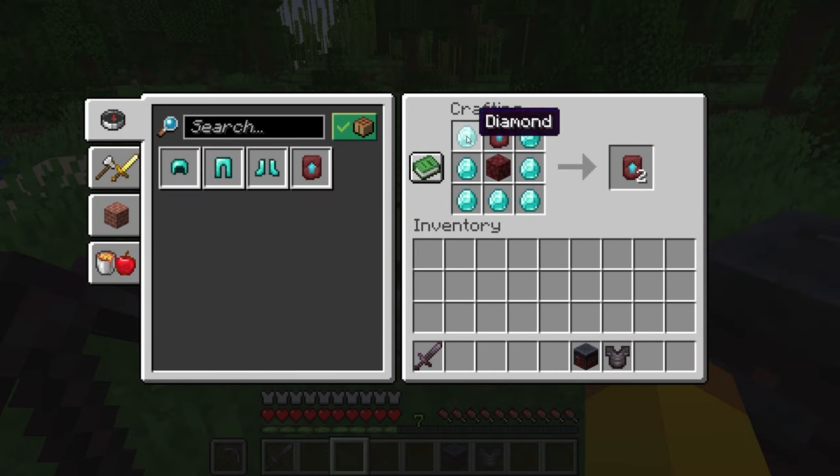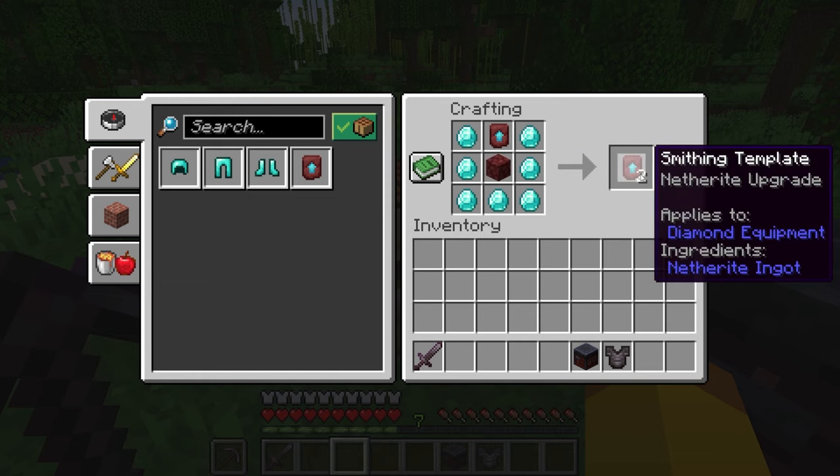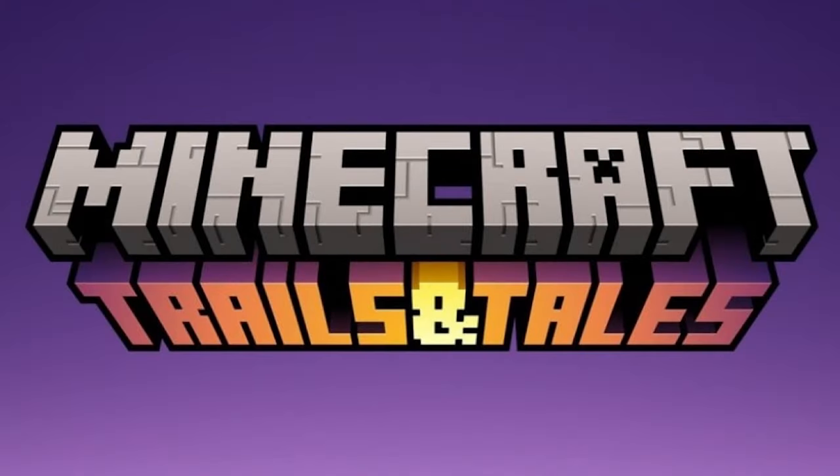After you've gotten one netherite upgrade smithing template, you can duplicate it in the crafting table to get more. It is going to be important to get at least one netherite upgrade. The smithing templates are currently in the snapshots and won't be in the game until the Trails and Tails update is released.